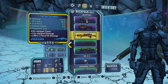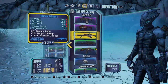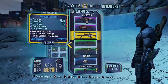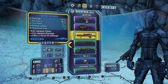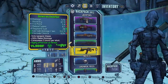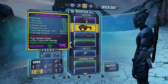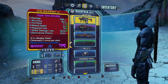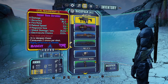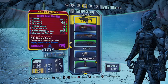Another gun I recommend is any Jakobs sniper rifle with high critical hit damage while playing through the game — doesn't have to be legendary in normal or True Vault Hunter mode, but in Ultimate Vault Hunter mode you definitely want legendaries. Drolls are also good. This Rocketeer I'd just throw out — it's an honestly bad shotgun the game just gives you. You can also get the Bone Shredder from the Arid Badlands once you're around level 30-31. It's a decent SMG that does quite a lot of damage.